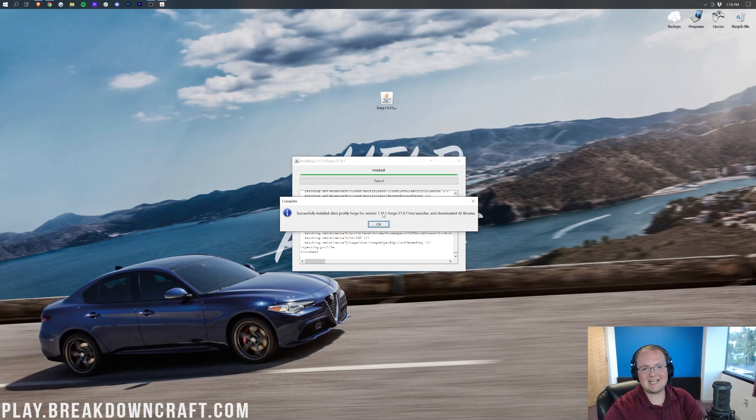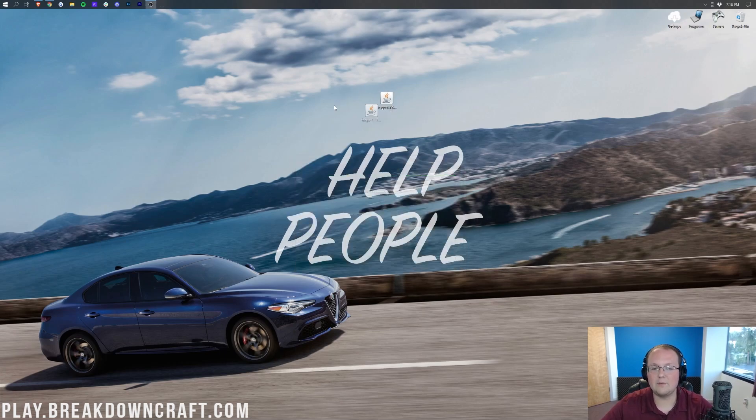Successfully installed Client Profile Forge Version 1.17.1 — awesome, we're done! If you don't see success here, it's one of two things: either you don't have Java 16, so go to the Java link in the description and install it, or you've never played Minecraft 1.17.1 before. If that's the case, go play Minecraft 1.17.1 with no mods first, then come back to the installer. Once you have a successful install, click OK. You can now delete the Forge file from your desktop.